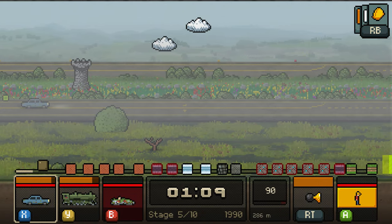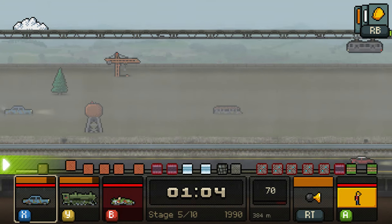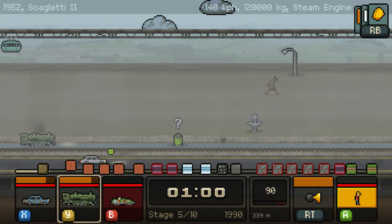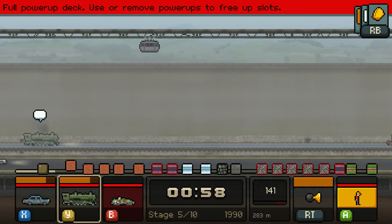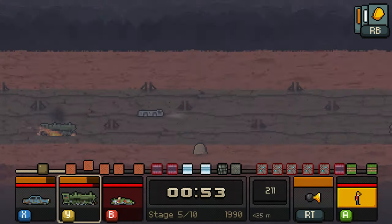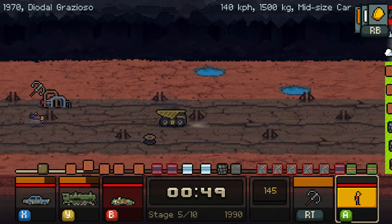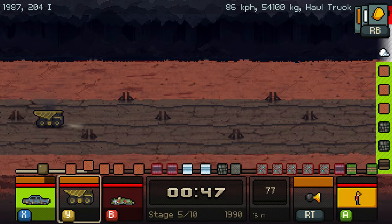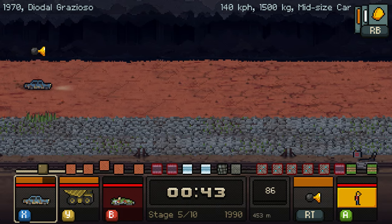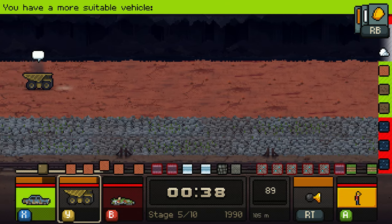Switching between cars is what makes Switch Cars fun. The game looks like you can drive wherever you want but actually there are several lanes. The goal is to constantly move to the right while staying in the fastest lane for the longest time possible. The fastest lane is the one with the least amount of obstacles and the one best for the vehicles you have. So you have to do a lot of switching: switch your car to the fastest one, then switch lanes to avoid an obstacle, then switch to your best off-road car.